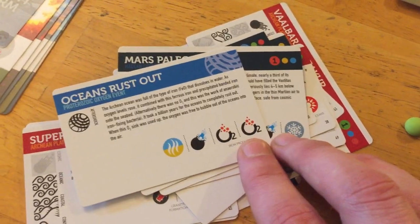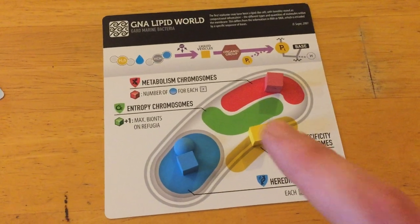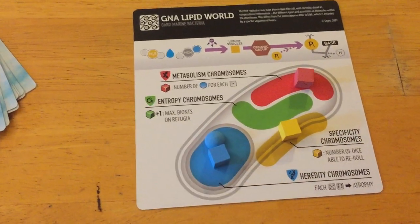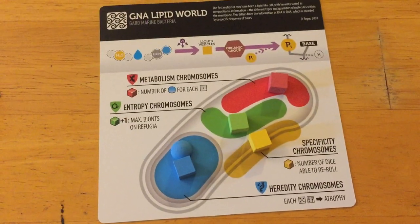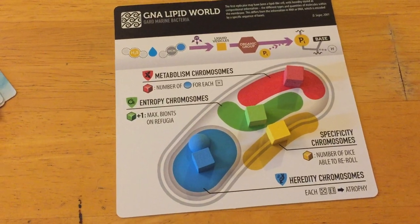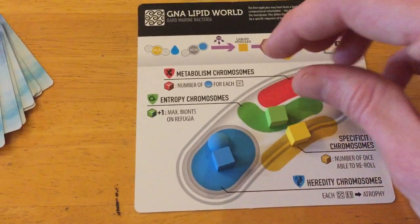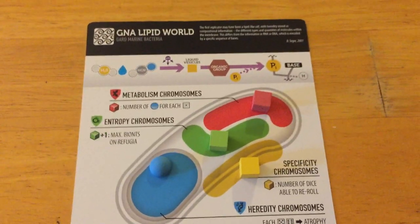There are also oxygen spikes. O2 becomes a big problem because oxygen is poisonous for most organisms unless you can handle it. You handle it with green cubes — green cubes let you not only increase your entropy limit but also act as an O2 shield. For every green cube on an organism, it shields against one O2 hit. So with two green cubes, a 2-O2 event is no problem. But with only one green cube and a 2-O2 event, you're protected against one but still have to suffer atrophy for the other.